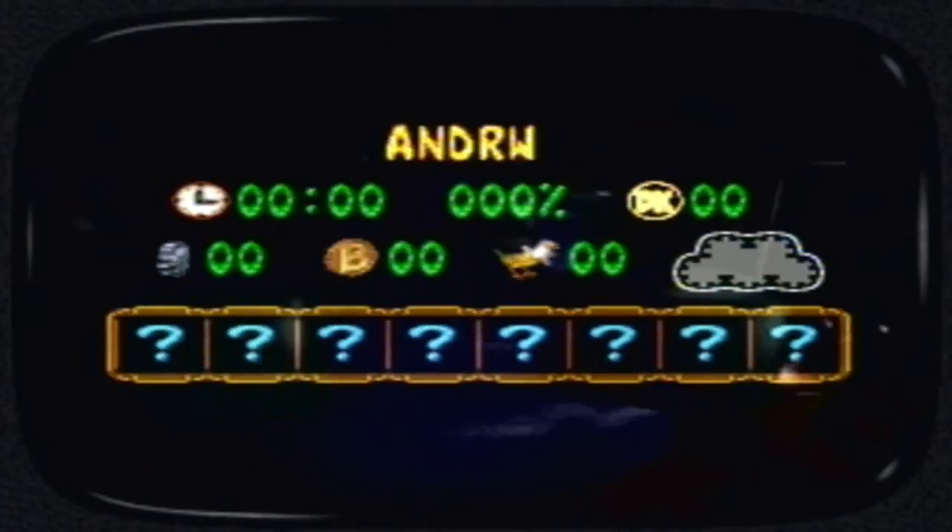There is the save screen with my awesome typo name. Here are a whole bunch of things we're going to collect throughout the game. Donkey Kong Country 3 introduces quite a few new things: your time, overall percent, DK coins, silver bear coins — which replaced the small banana coins from the second game — bonus coins, banana birds which are a new addition, and something really mysterious I'm not going to get into. We also have a whole bunch of question marks representing items we'll find along the way.